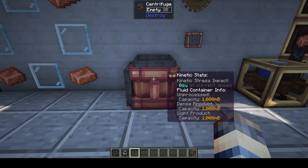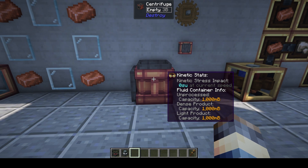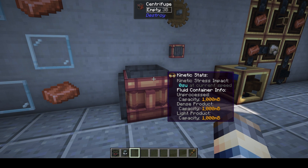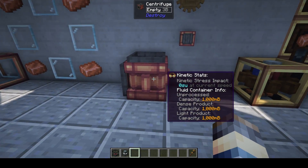Next we're going to look at the centrifuge. The centrifuge is used to separate elements inside of your different mixtures. We'll take a look at that here in a little bit.